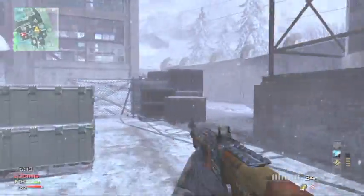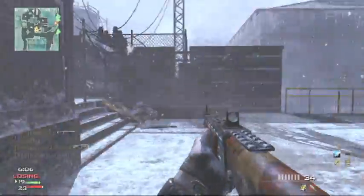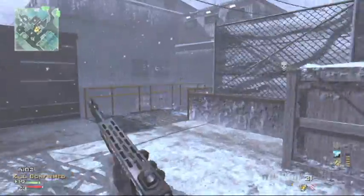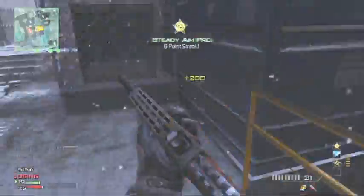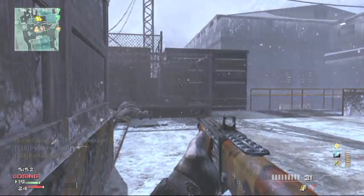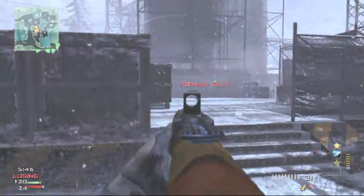It's things like these that blow my mind about the decision making that Infinity Ward has been doing. And it's fairly simple fixes too — just look at the numbers and adjust them. Lower the Type 95 to make it at least a three-round burst kill. Like the M16 is technically three bullets, but it doesn't feel like that because of the drop-off in range.